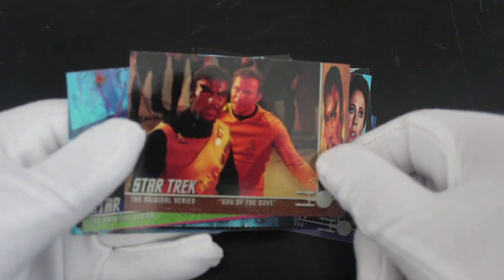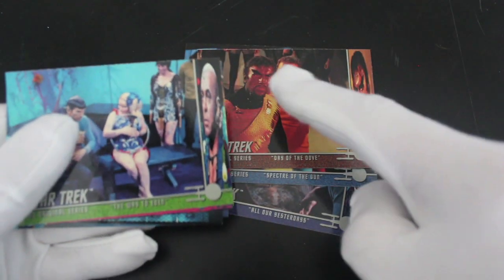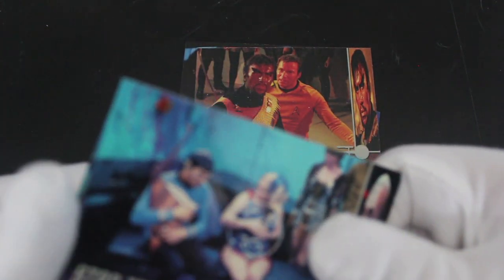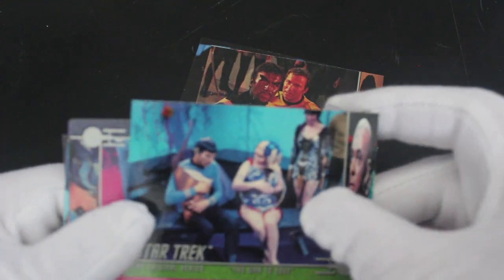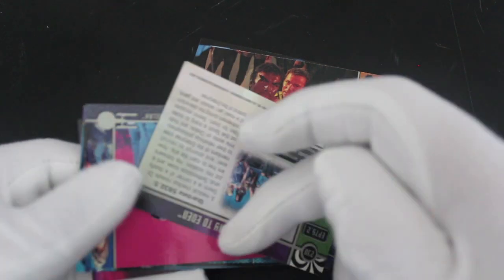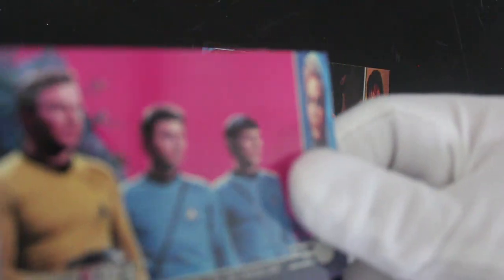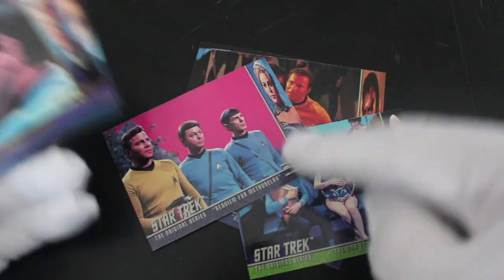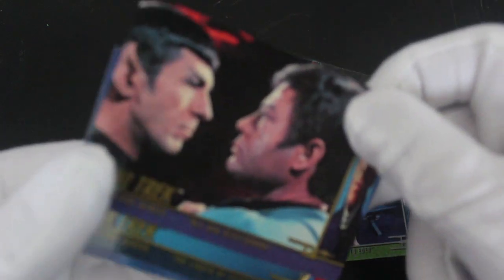'The Day of the Dove' — yeah, Kirk fighting. Is he a Klingon or a Vulcan? I don't know, it looks like he could be a Klingon. 'The Way to Eden.' So, if you love Star Trek: The Original Series you're gonna love these cards, you'll be all over them going 'oh look at these iconic images.' But if you're not a fan, don't get them because you'll be disappointed, as I always say on the show.